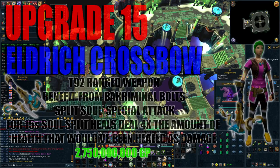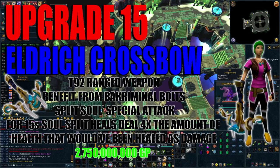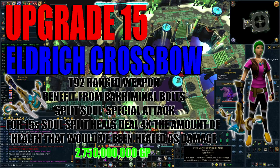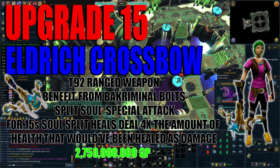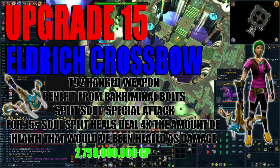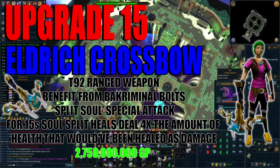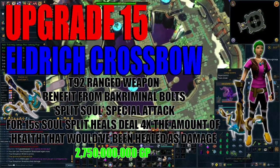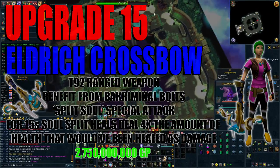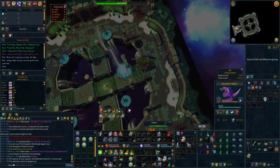Speaking of which, the Eldritch Crossbow is what I recommend as upgrade number 15. As previously mentioned, when you have enough you'll want to sell your Seren Godbow to buy this, then repurchase it when you have enough. This is another tier 92 range weapon but this one benefits from crossbow bolts, which is a huge damage increase. Where the Eldritch Crossbow really shines is the Split Soul special attack, which similar to the Zaros Godsword effectively makes it so you can do significantly more damage when outside of your Death Swiftness.